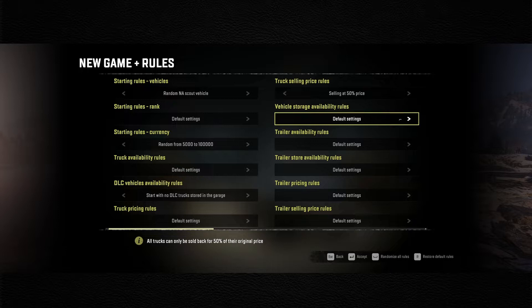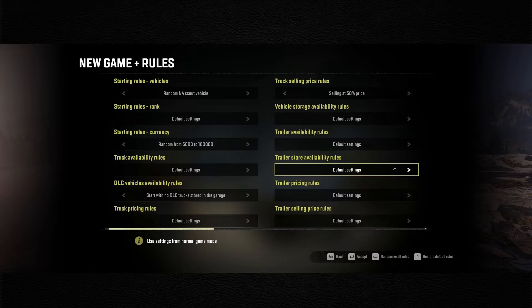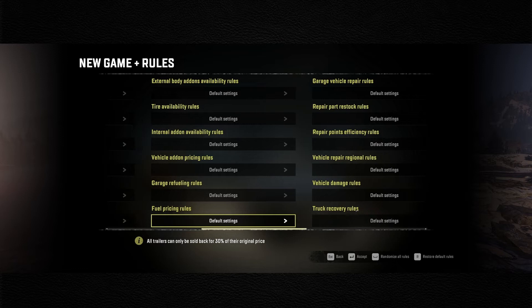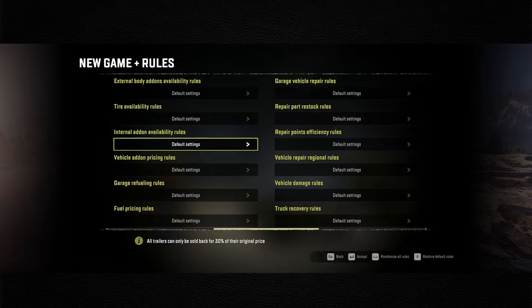Storage is default, trailer is default, trailer store is default, and the purchase price for trailers is default. For trailers, in hard mode they just can't be sold - but I'm going to make them sellable at 30% price. What that does is give us an incentive to actually drag trailers back to the garage. It's not a ton of money, but it's still something. You find these trailers on the map and you should be able to sell them for something.